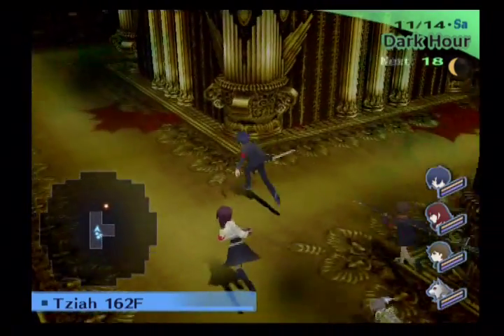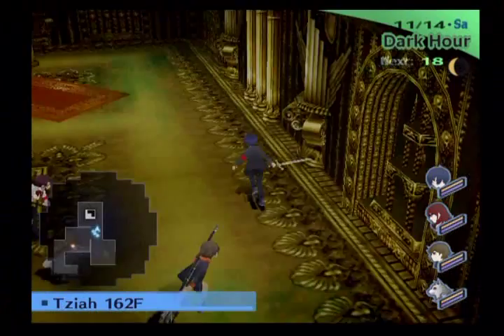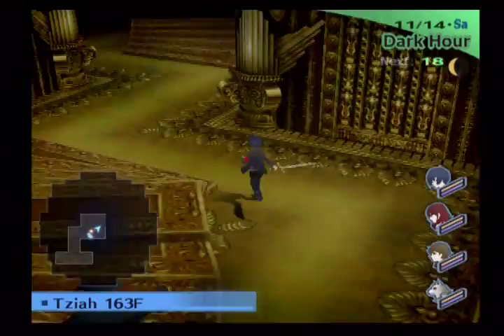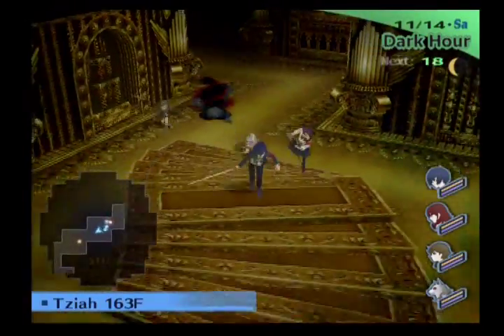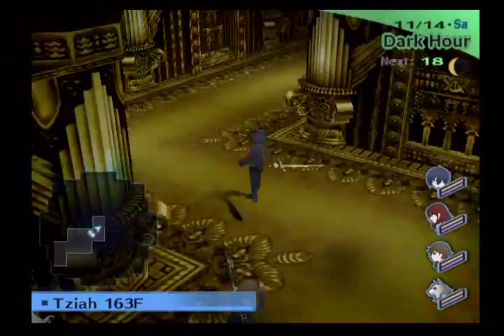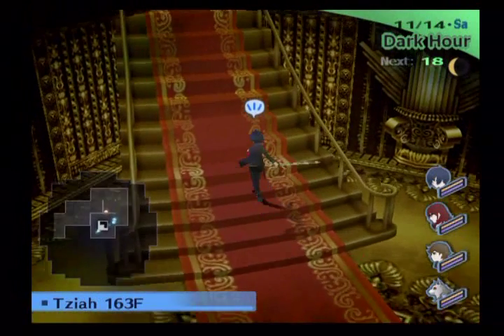We're going into block five, so make sure you accept the next gold shadow request and the red shadow request. We're not quite up to the next set of enemies that we need items from. There actually will be other items we can get from enemies, but not quite yet. Those won't be available until December, so I'll have to come back and do those later.